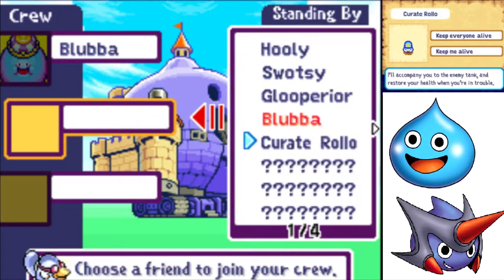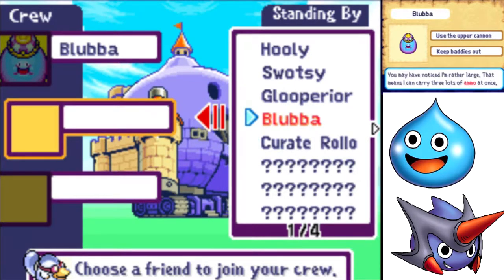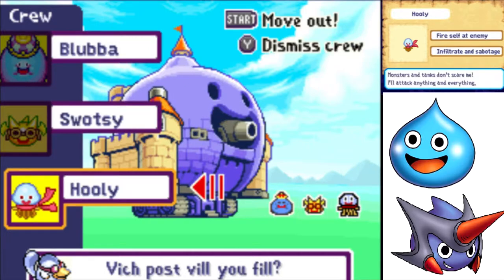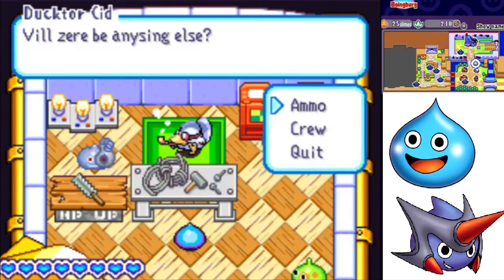I'll put Blubba in. Curate Rolo can keep everyone alive like Gluperior, or follow you around and heal you when you get low on HP. We don't need healing right now, so I'm going to put in Swatzee and Hoolie. So I've got Blubba, Hoolie, and Swatzee. Not a great crew, but better than nothing.